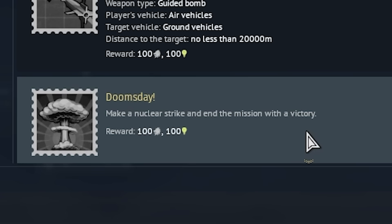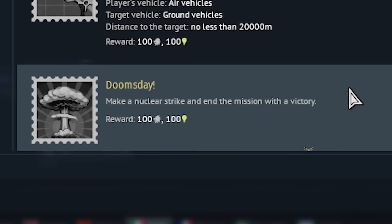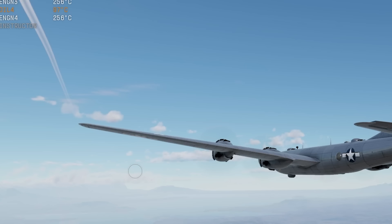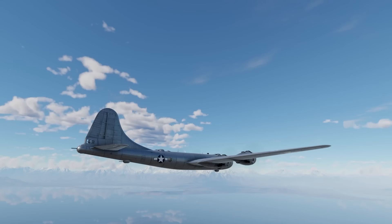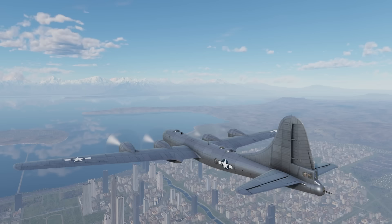There's now a special achievement if you're able to get enough spawn points to drop the nuke in ground forces and end the game early. I want to hear in the comments: when you see an enemy coming in with the nuke plane in ground forces, do you salute their achievement and accept your defeat, or are you fighting to the bitter end trying to shoot down their plane?